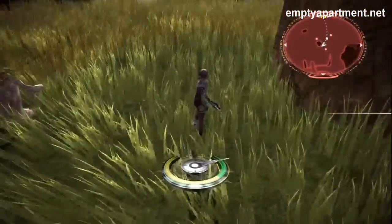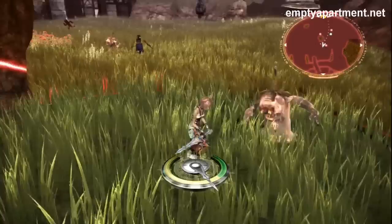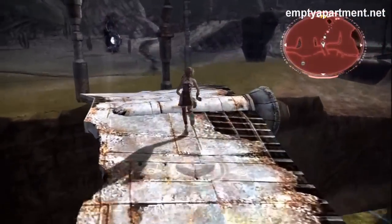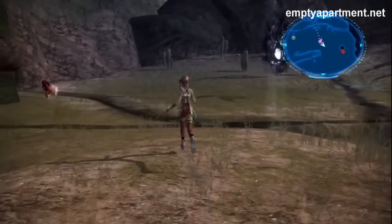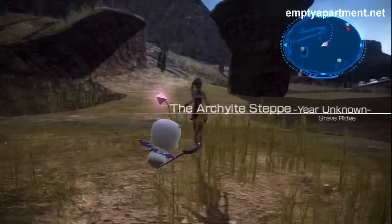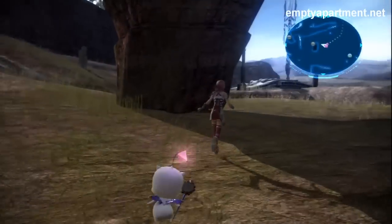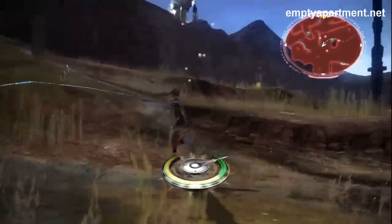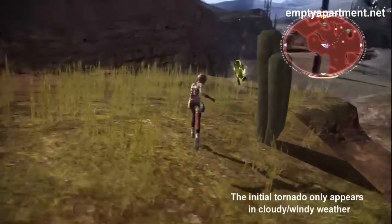And if you have not found the Gold Cactar yet — to get him to appear, you first need to find the Gold Cactar which is surrounded by a little tornado. You have to use a Mog ability to get rid of that tornado and reveal the Gold Cactar that teleports you. I've already found the Gold Cactar so the tornado is no longer there, but just use the Mog ability to reveal the Gold Cactar if you haven't yet.